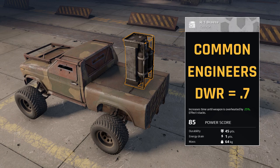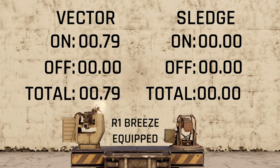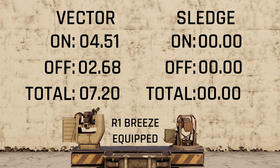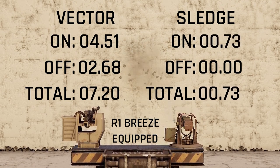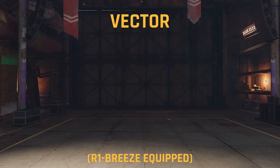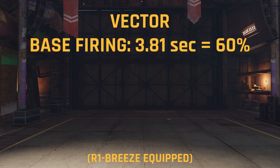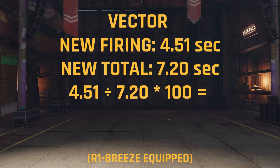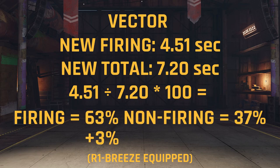Let's begin by adding the cheapest module on the list, the R1 Breeze. According to its stats, it should increase the firing phase for all heat-based weapons by 25%, so let's test it out. For the Vector, the baseline firing phase was 3.81 seconds, which made up 60% of the cooling cycle. Adding the R1 Breeze increased this phase to 4.51 seconds. Dividing into our new total and multiplying by 100 gives us a new ratio of 63% and 37%, which is a firing phase increase of 3%.